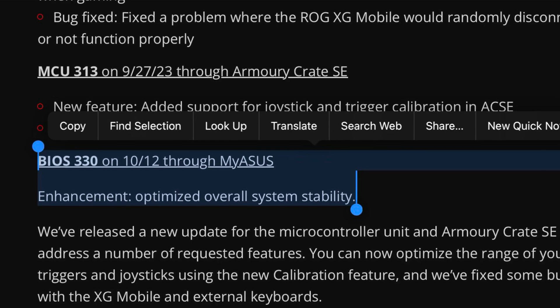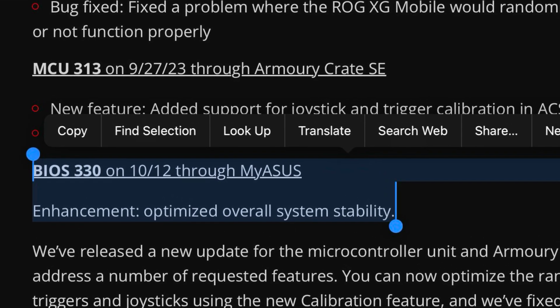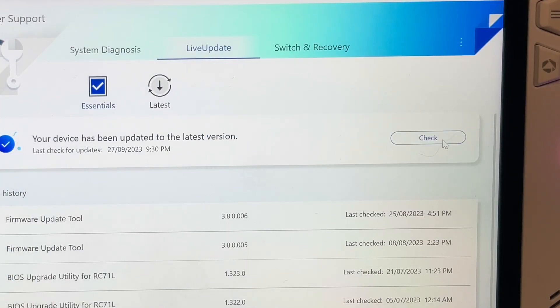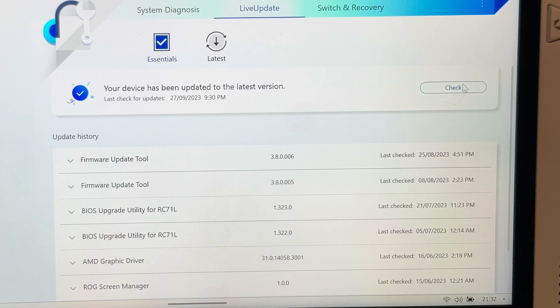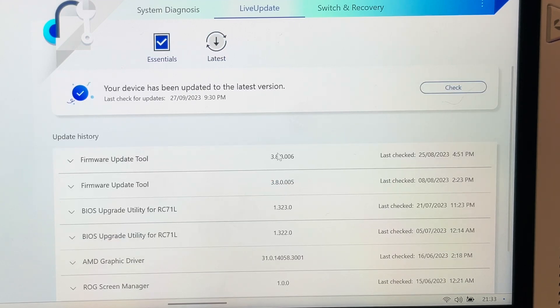The changelog for the new BIOS 330 states optimized overall system stability. Heading to the MyASUS app and clicking Check for Updates, the new BIOS 330 is not available for me. Let us know in the comments if it's showing for you, and also what system stability updates you notice on the Ally.